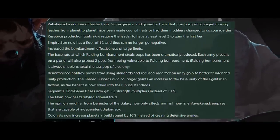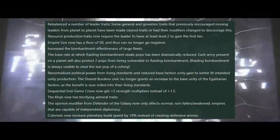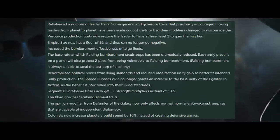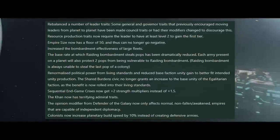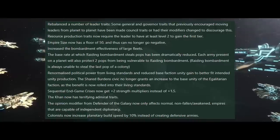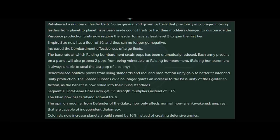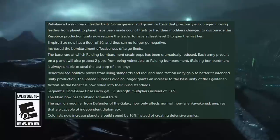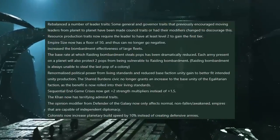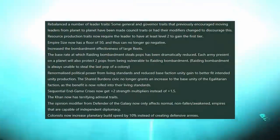The next item is going to be quite a big deal for regular bio players. If you play normal empires and you don't play hive minds or machine intelligences, this is going to be something of a nerf for you, dependent on your play style. What they've done is normalized political power from living standards and reduced base faction unity gain to better fit the intended unity production. Additionally, the shared burden civic no longer grants an increase to the base unity of the egalitarian faction, as the benefit is now rolled into their living standard.